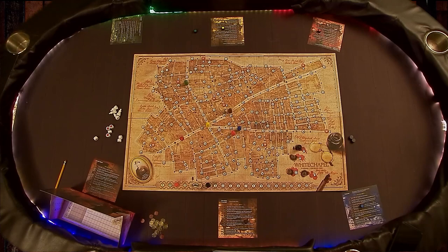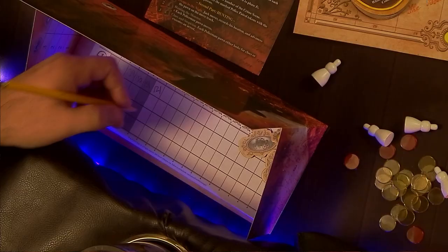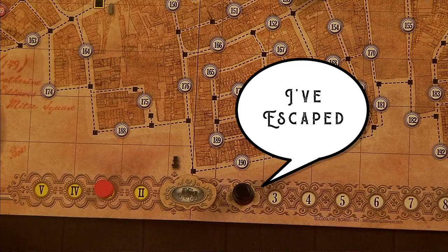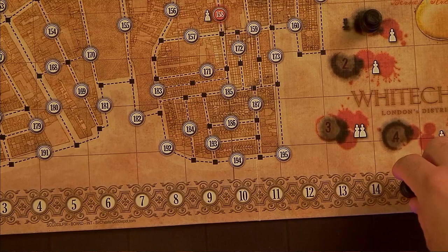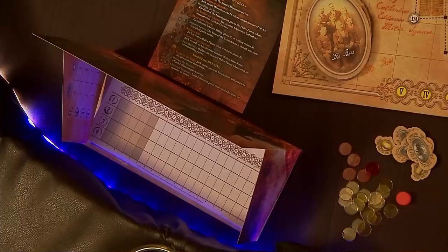Assuming Jack is still at large once all detectives have taken their actions, go back to Part 2, Phase 1, where Jack moves to a new location. If Jack ends his movement on his hideout, he may, if he chooses, declare he has escaped for the night, and the night ends. But if he chooses not to declare his escape, he will have to move at the start of his next phase. If Jack runs out of time by reaching the end of the move track before reaching his hideout, the detectives win.